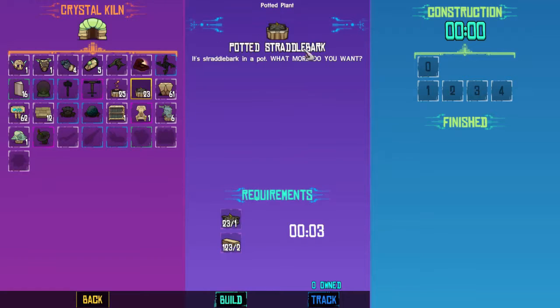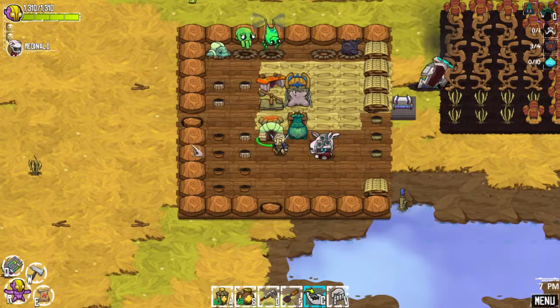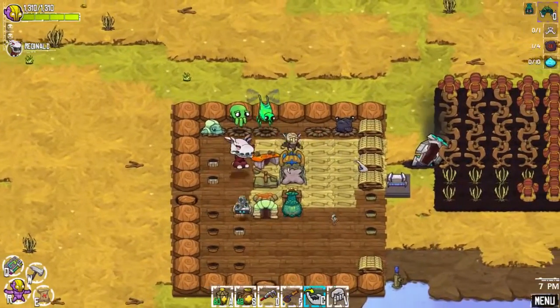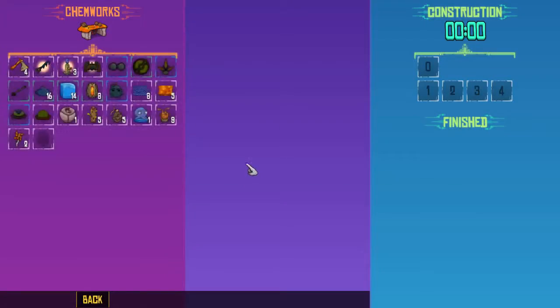We also have this potted straddle bar, and we're talking about getting one of these next. It's pretty cool — it gives us some DPS or some bleed damage at range. I've been using the combination of my wrench and my flamethrower just to kill a whole bunch of Tartles, and it's gone pretty good. It works pretty good using that range.